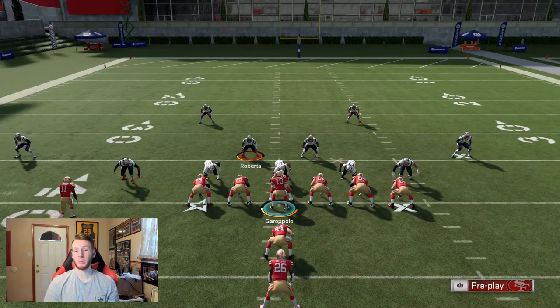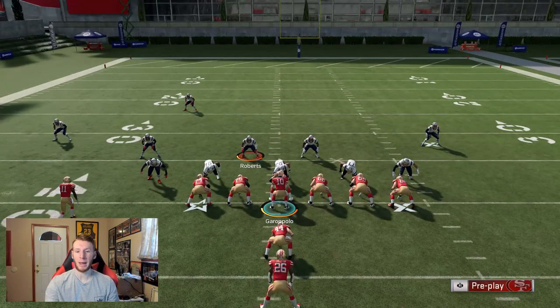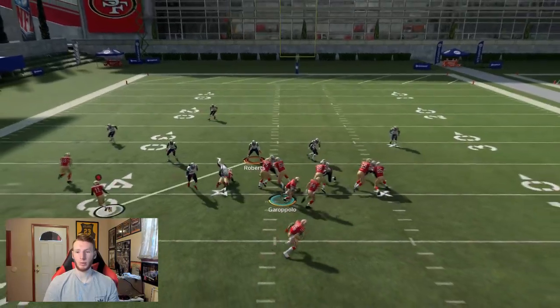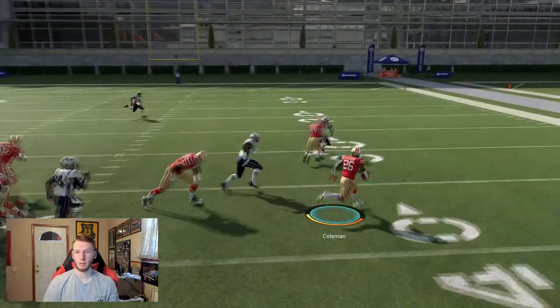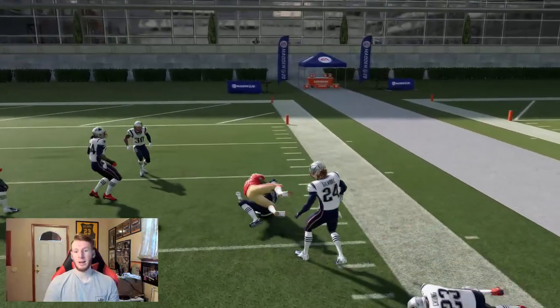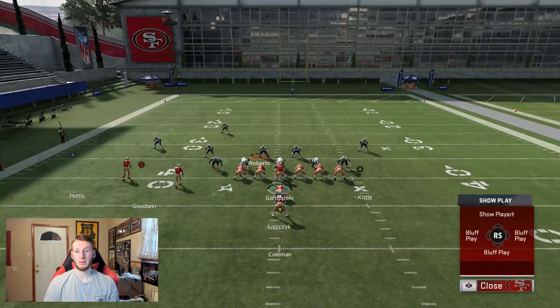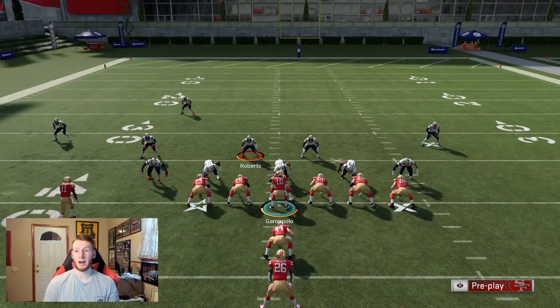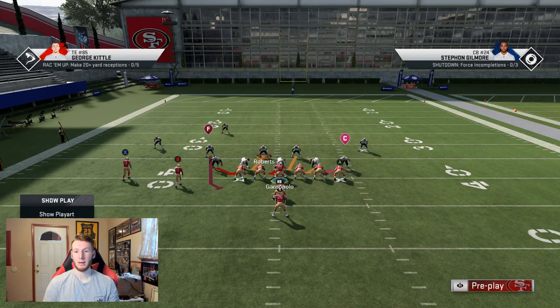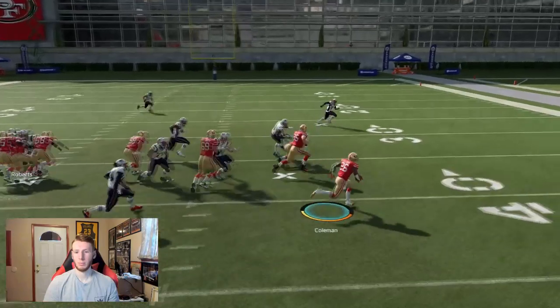So that's how to beat Cover 2. Now moving to Cover 3 — you guys see the run fits here. The outside corner is no longer in the run fit, so he's going to back up on the snap and you're going to have a ton of space when you're running the stretch. Juice goes and gets his block because the corner backs up, and you're basically off to the races.